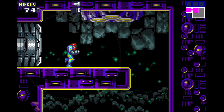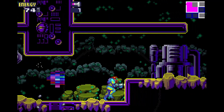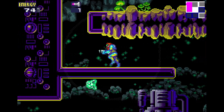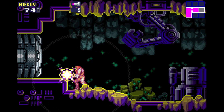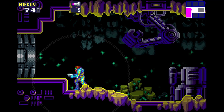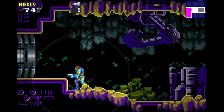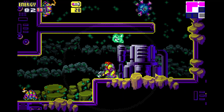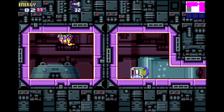The only missile tank you pick up in Sector 6 is on the way out, down here. Place a bomb and then run away from it — you're not waiting for the bomb timer. After you've gotten Varya and on the way out of Sector 6, you go back into that hole and it will just be left there.